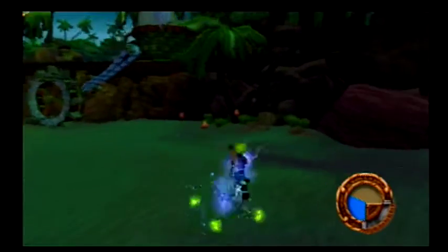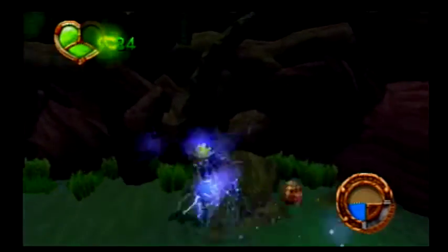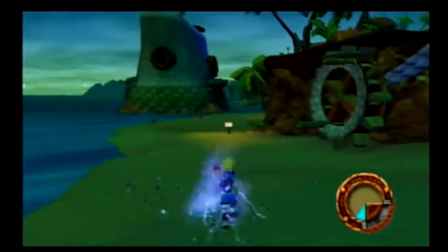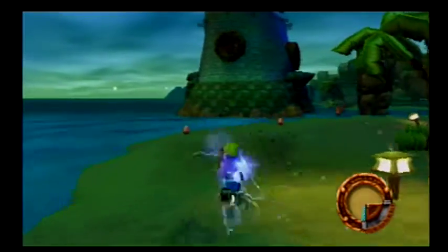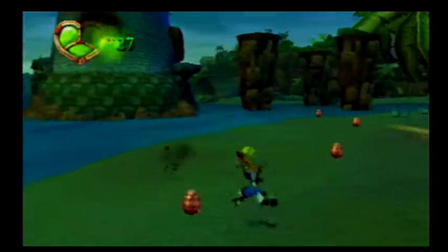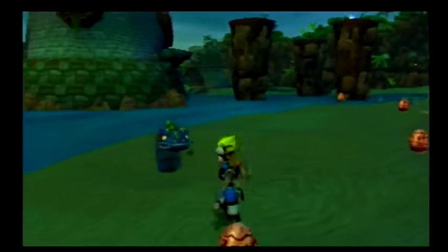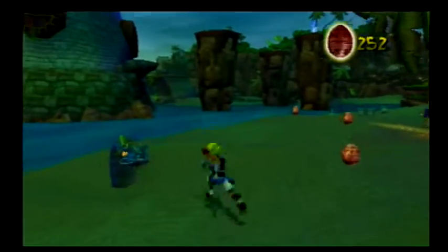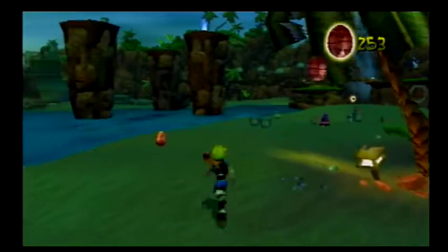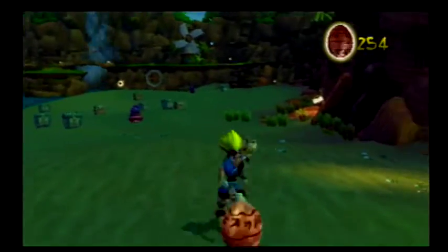The crab enemies, of course — because you know, it's a beach. You gotta have crab enemies when you're on the beach. 251, Celebi. Good look at that enemy because I was too trigger-happy. What are these things supposed to be? If anyone can look that up for me and tell me what it is down in the comments, I would really like to know.